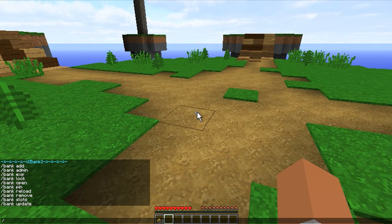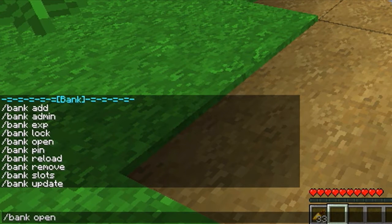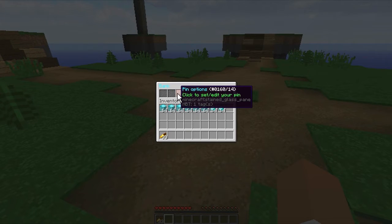The basic command is /bank, and if you want to open up your bank you do /bank open. You can see all these commands on my bottom left screen — they're important, but you can do them via GUI, which is why I like it. The developer was amazing and made it all via GUI, so thanks a lot. When you open it up, you have your PIN options: basically setting and removing your PIN.